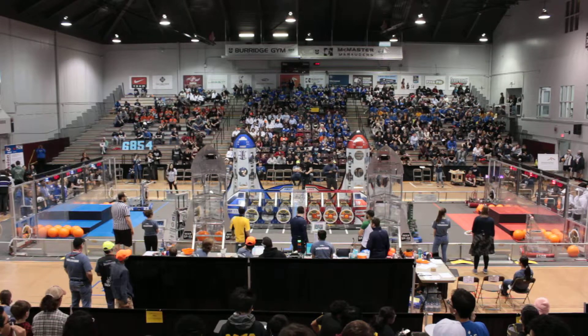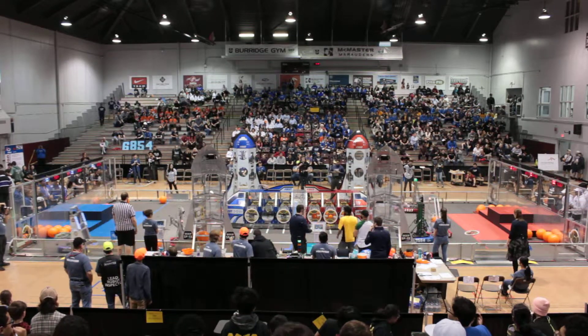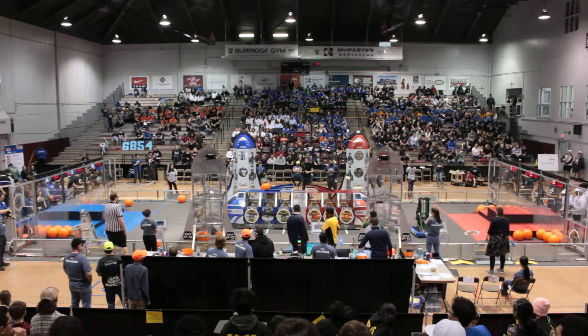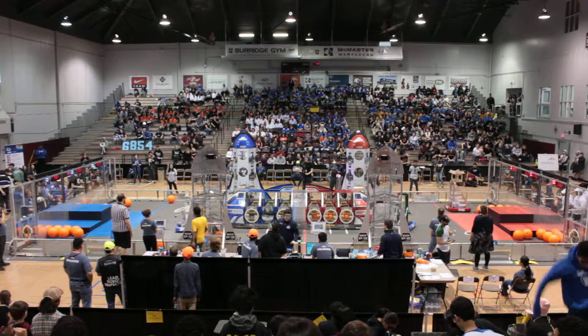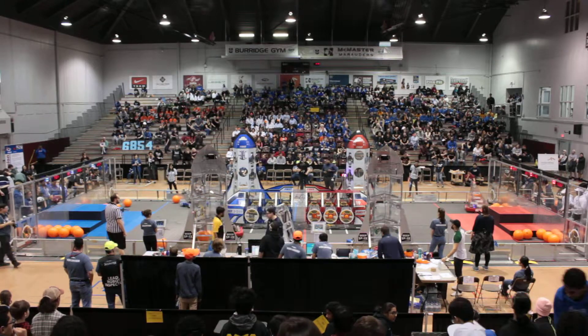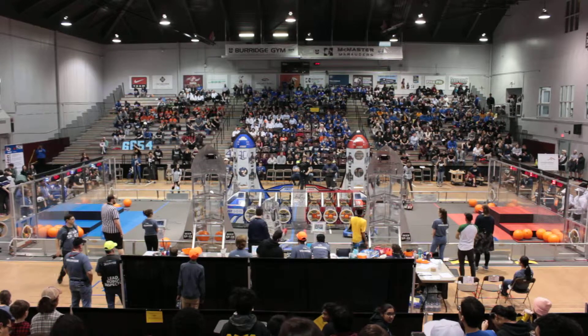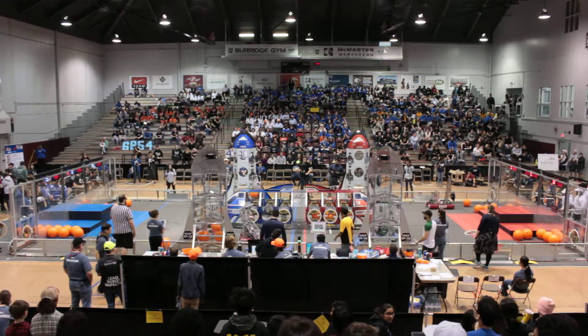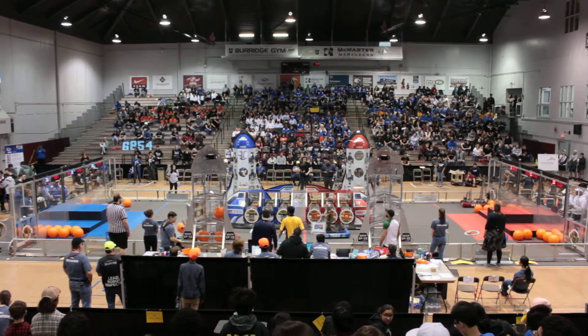6140 going for what looks like a piece of Cargo at the feeder station. 4907, their partners, grabbing a Hatch. 2056 has got a Hatch and they're looking dangerous with it. In front of us, 4907 at one of the Red Alliance Rockets, and they've got the Hatch on. Teams are scoring left, right, center — lots of points being put on the board, and we've still got more than a minute to go.